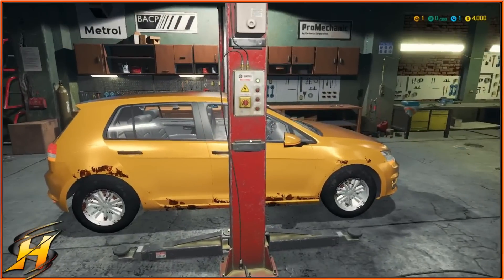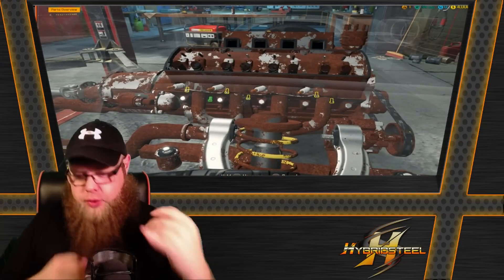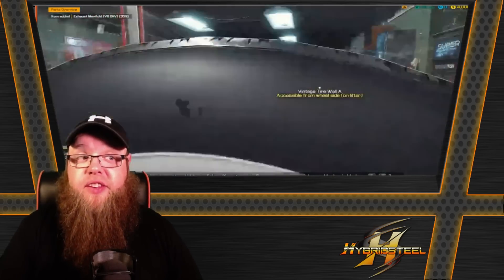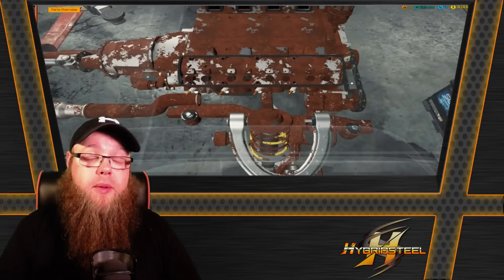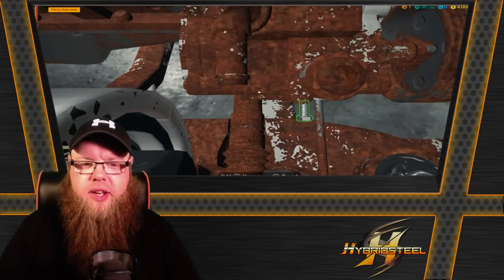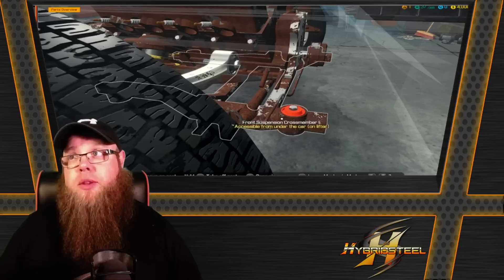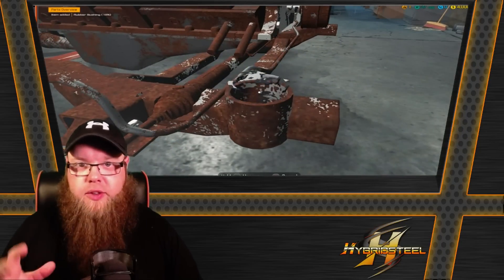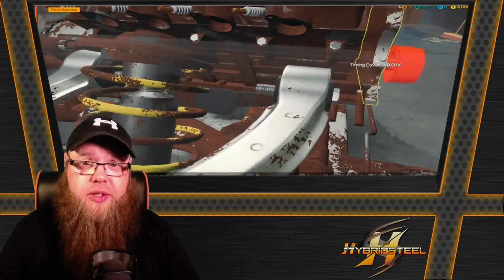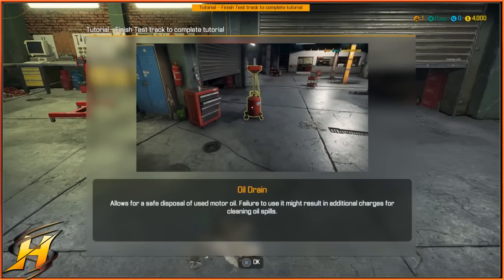Some of the missions later on are actually timed, so you've got to constrain your efforts into ordering parts, getting the car working, and everything else within a certain specific amount of time. The worst part is that the camera angles and camera system in this game are a little bit ropey to start with on console. With a PC you have the mouse, but with a console and the analog sticks you have to feather them out first. I would highly recommend doing the tutorial before anything else, even if it just means walking around the garage and looking at everything — at least then you're getting used to the controls.